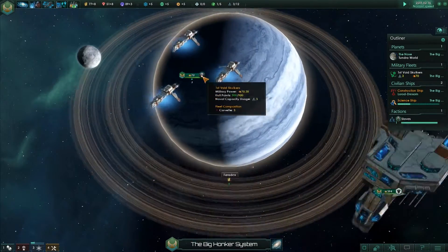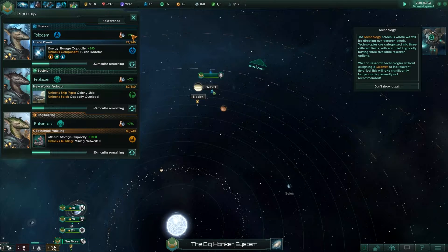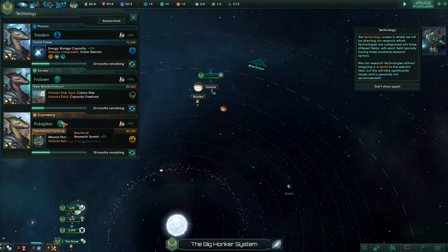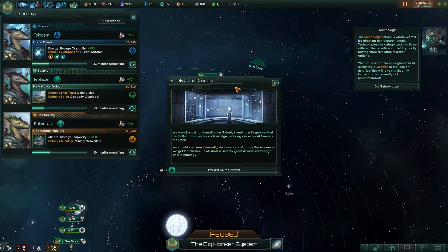Let's zoom in on our fleet. Research is at 50%, let's go! That was our research — plus 7, plus 7. Voidcraft research, food plus 5. Leaders following years of study are considered expert in the field of voidcraft — ship stuff. Timelines: 33 months, 53 months, 33 months. We have found a natural formation on Gellard, stunning in its geometrical perfection — surely a divine sign. We should continue to investigate anomalies whenever possible; it will assuredly grant new knowledge and technology.